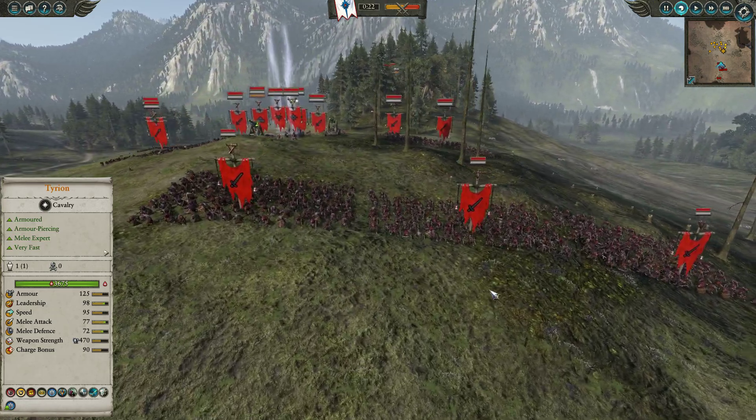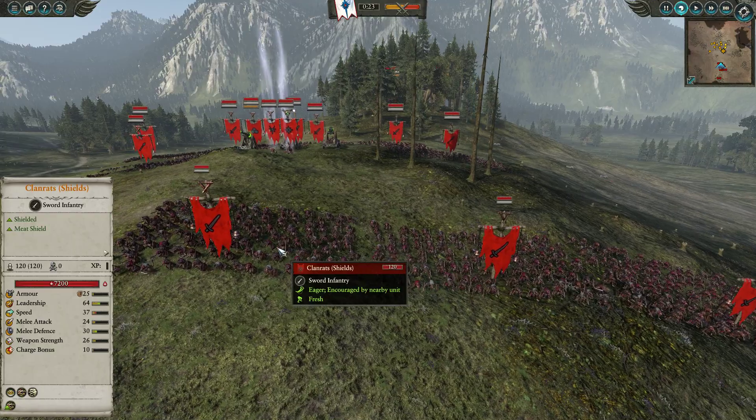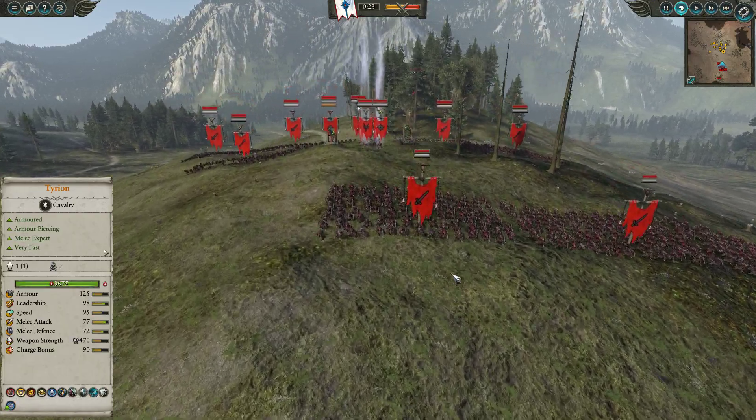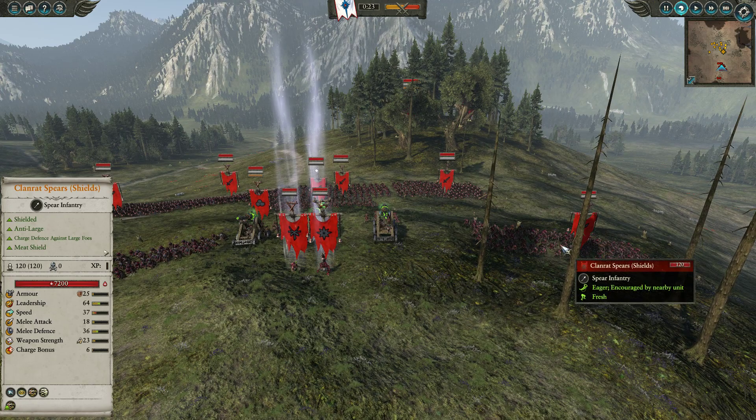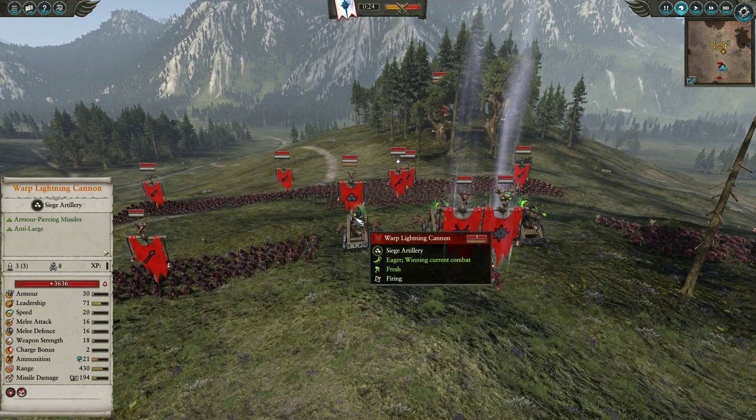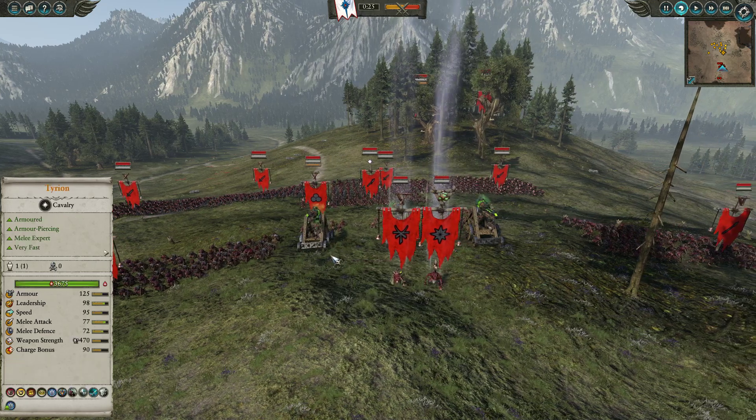Let's have a look at Ninja's army. In the front line he has three units of Clanrats with shields as his first buffer, and on either flank two units of Clanrat Spearmen with shields protecting a Warp Lightning Cannon, which is going to be trying to pick out Dragon Princes, large monsters, high-value targets like Phoenix Guard, and so forth.